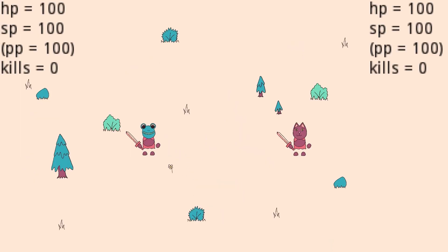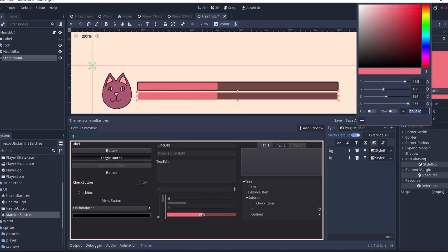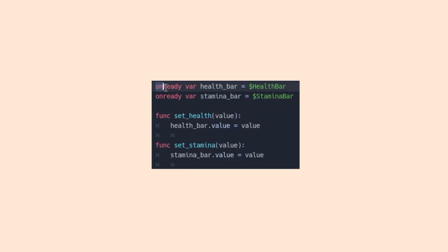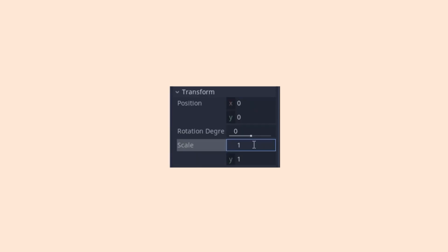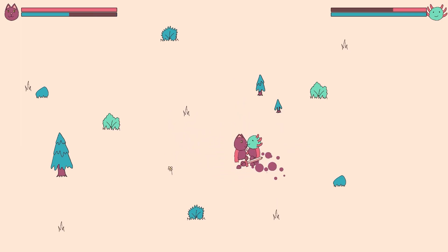It was time to give my UI a facelift. To make health and stamina bars, I played around with the theme on some progress bar nodes until I thought they fit with the style of my game. I connected their values to the player's stats and flipped them for player 2. I also thought it would be a good idea to display the player's head sprite next to their respective health bars, to reduce confusion on who's is who's.